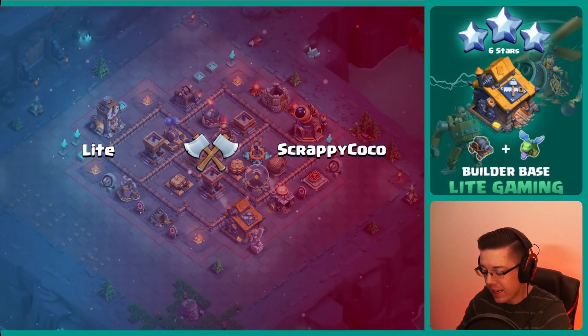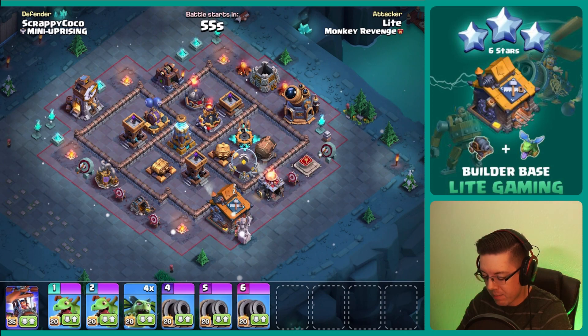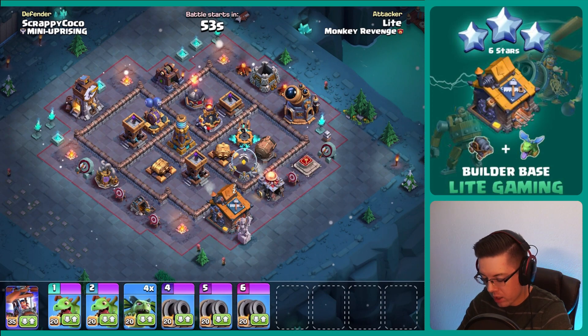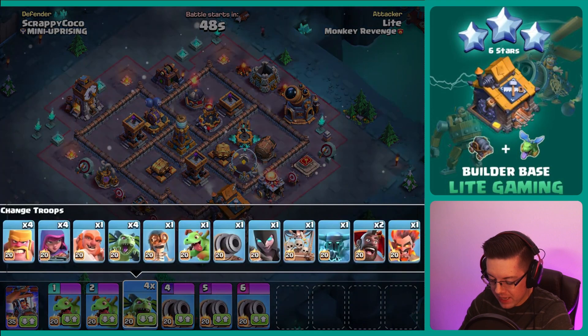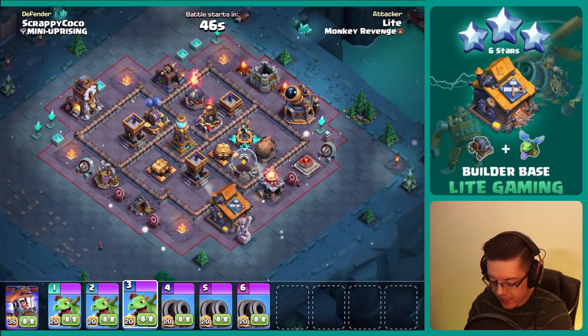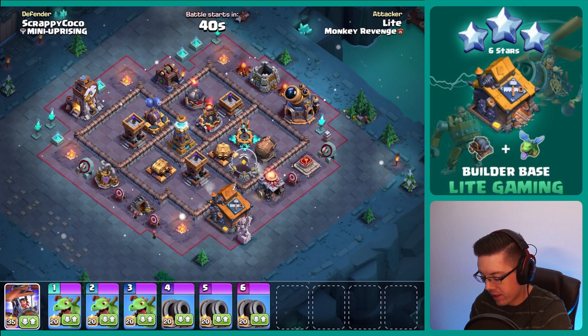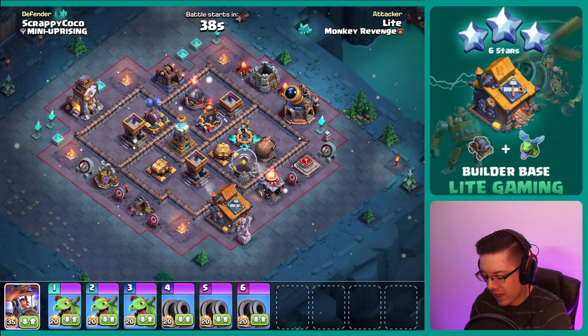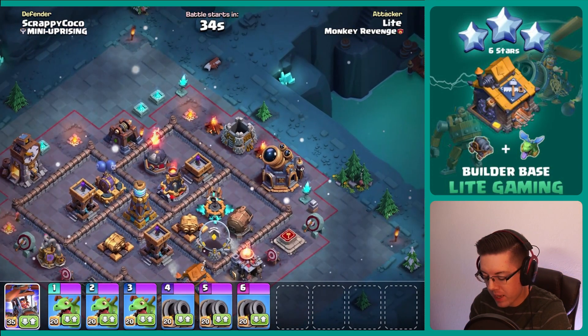On to the next one. Here we are going up against that same base. What did we learn? We learned that one of the minions did not quite work out, so we're going to be bringing in the extra baby dragon. We also found that the cannon carts were running into some bombs and having some issues on the top side of the base.